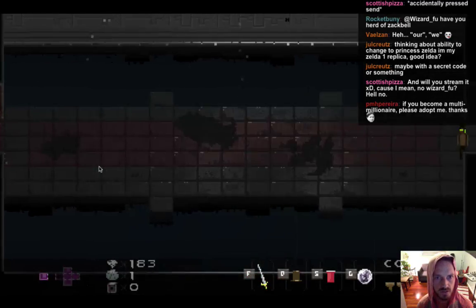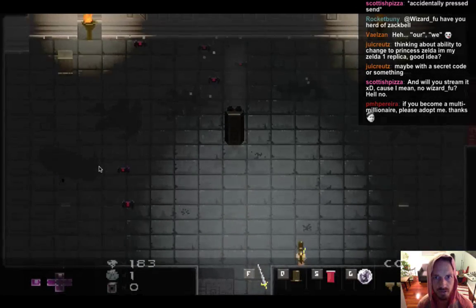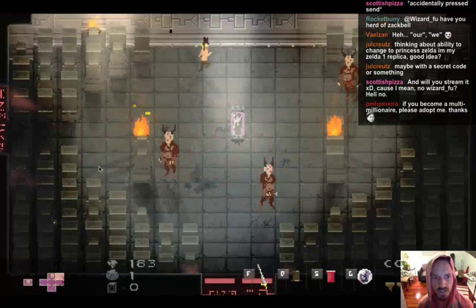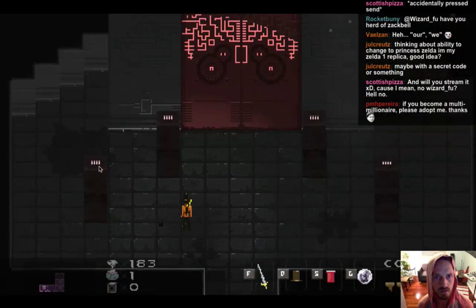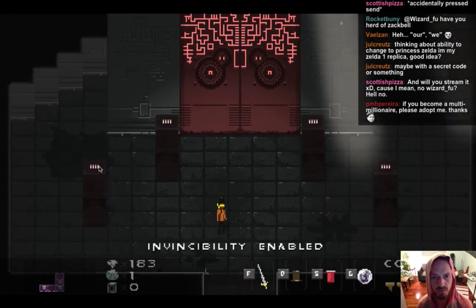Good — we still have doors in the regular dungeons, and we still have boss doors. So that technique works — I can use data to determine whether a door should be created.